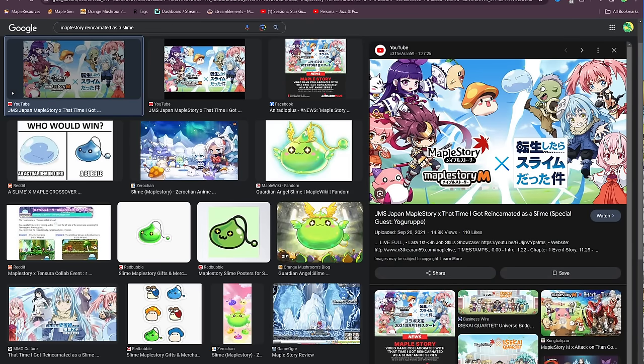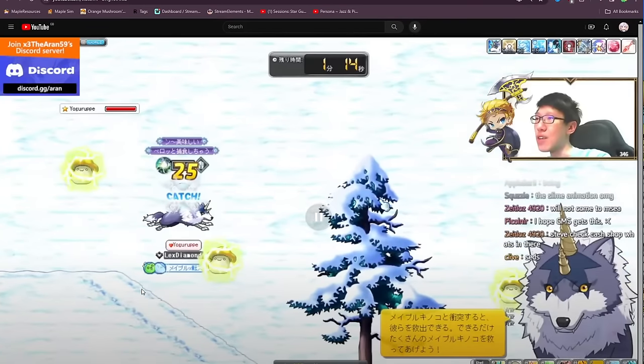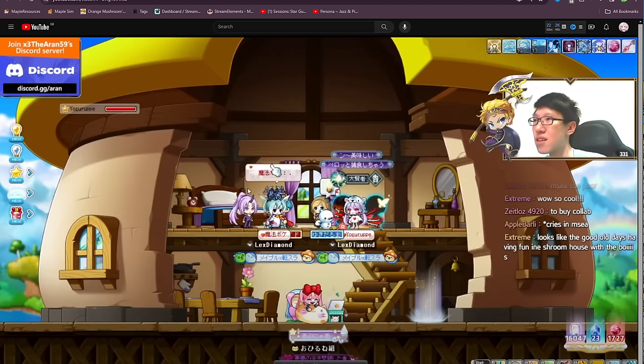The next possibility is MapleStory x Reincarnated as a Slime, which is an anime. This one is really cool and also has a quest system. There are mini-games, a story quest about the anime characters coming to the MapleStory world, cosmetics, totems, familiars, androids, and effects you can get. This one's also quite cool so we could get this one.